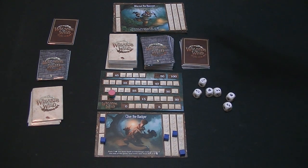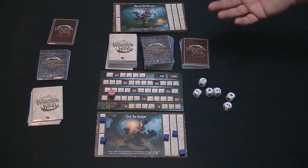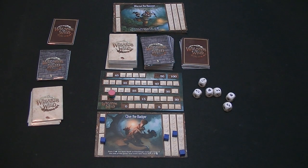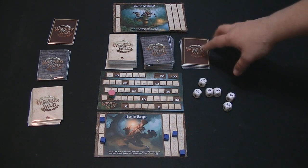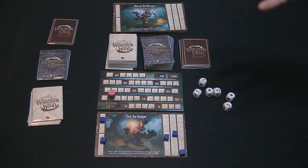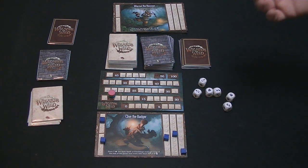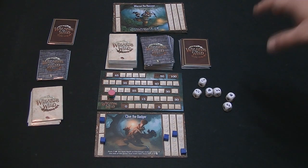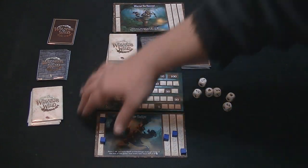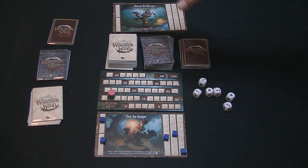You also have a deck of Acolytes. These are the creatures you're trying to appease, and they are actually working against you a little bit because they will have some negative actions. If you do the worst during the turn, there are seven of these cards, so there are seven turns in the game. Whoever gets the most skulls will get the negative reaction from the Acolyte.